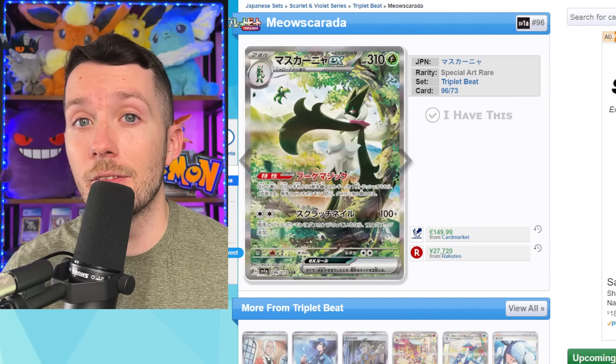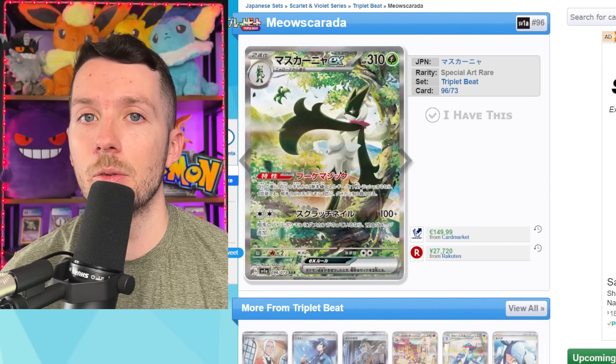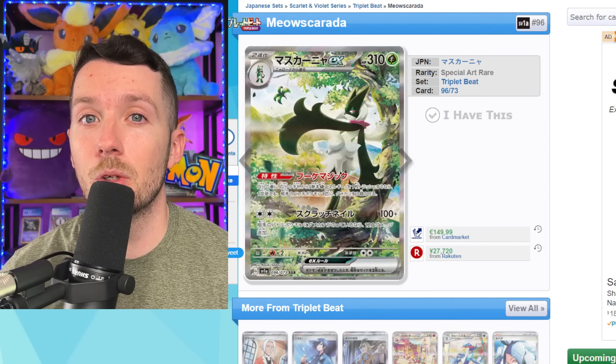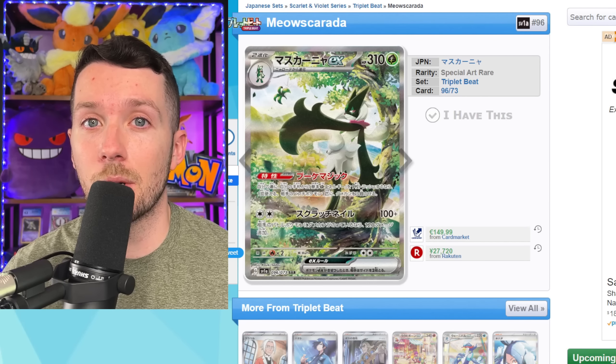Usually you would see something like this in a special set, so it's really cool that we get this one in Paldea Evolved. And real quick, here are the five pack artworks. Looks like we're going to get Sprigatito, Meowskarata, Skeledurge, Quaquaval, and Ting-Lu.